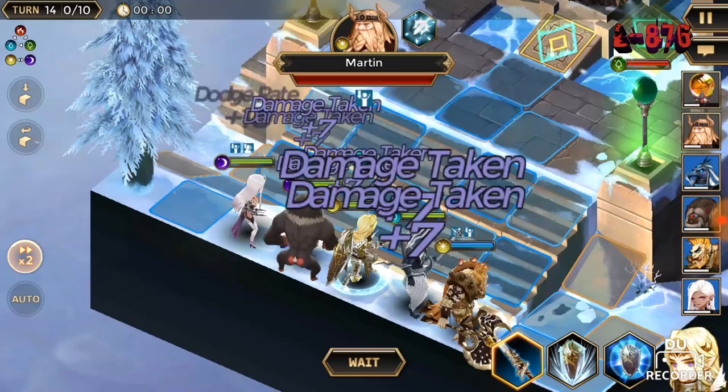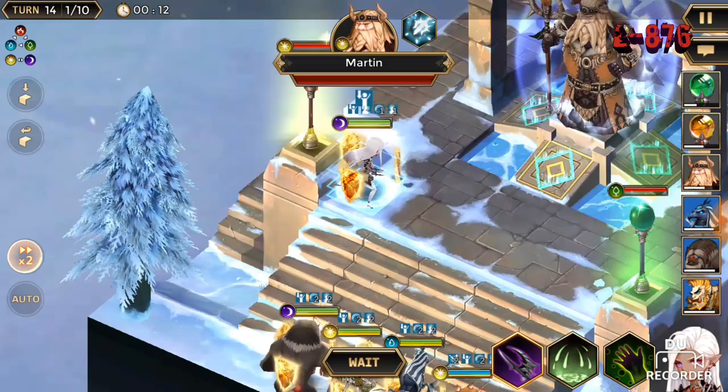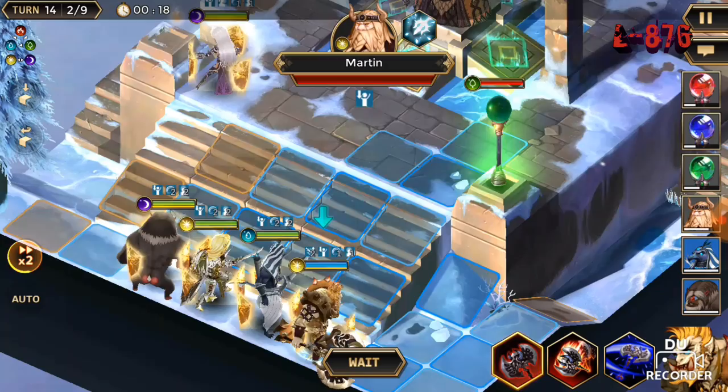I use this formation. I put Arandel in the middle so he can shield everyone at the same time - as you see, he's in the middle. If you're covered with Arandel's shield, Martin can't knock you back. So just take out the two first pulls and you're basically good.